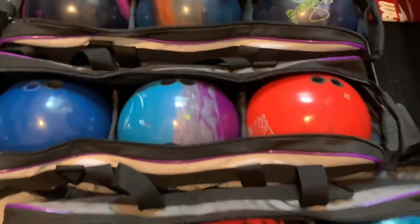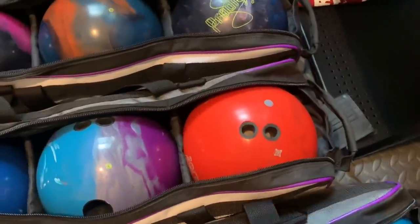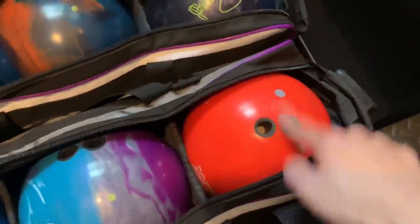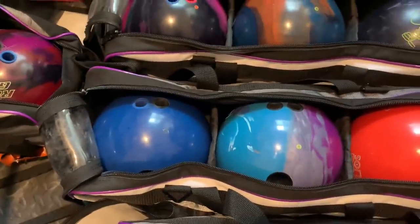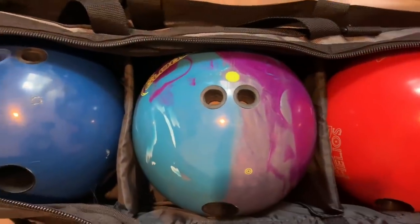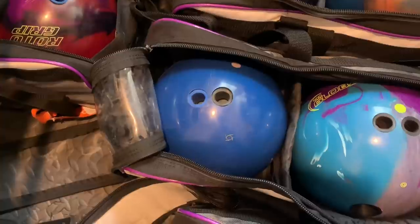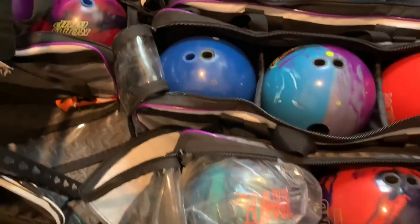In the second row I have a Helios — I can see this one getting a lot of play on the Chameleon. I tend to struggle if I have to move left early on 38-40 foot patterns that are a little flat in the middle because my ball gets offline so quickly. Then I have a Pro Motion, which is kind of my safety ball — it's a cleaner and slower option that's been very useful for me on mediumish to medium-short patterns.